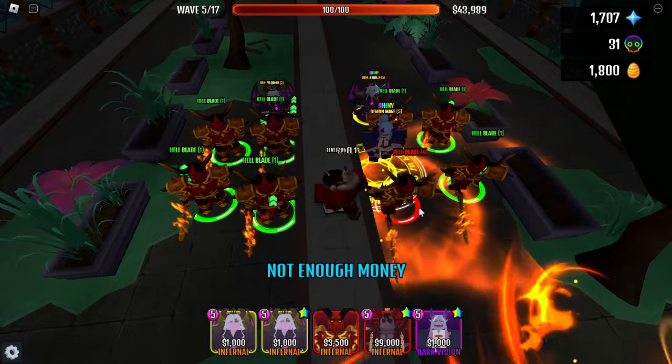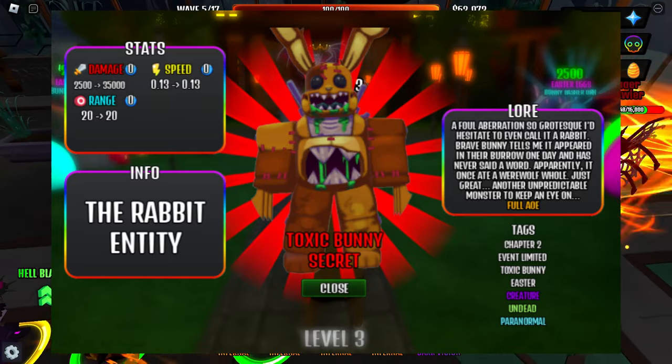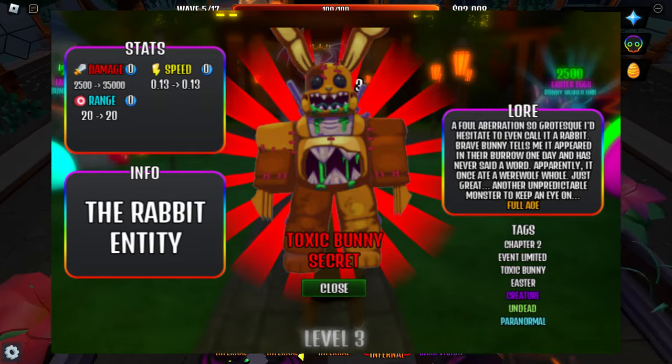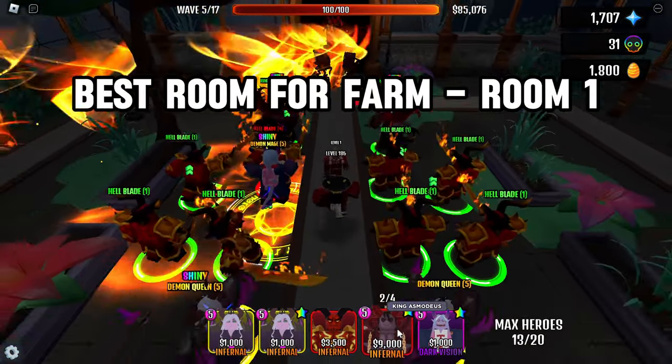On the sixth floor, you can get a Toxic Bunny. This tower can deal 35,000 damage with 0.13 speed, and it also has AoE damage. The first room of the sixth floor is the best for farming.